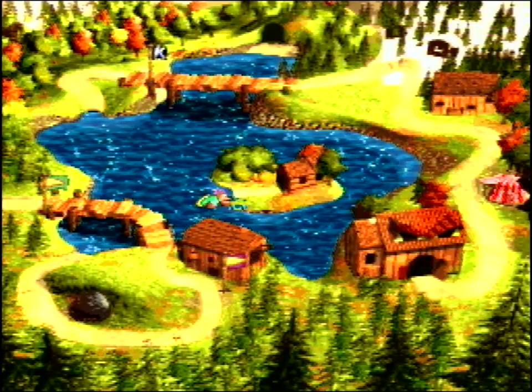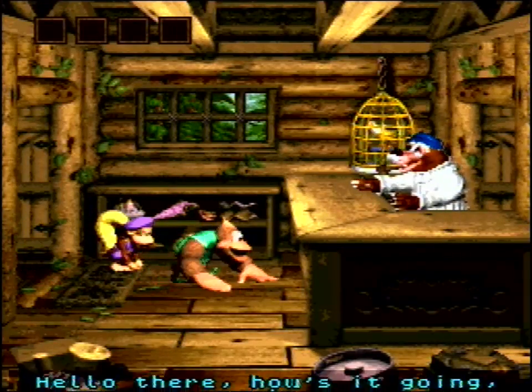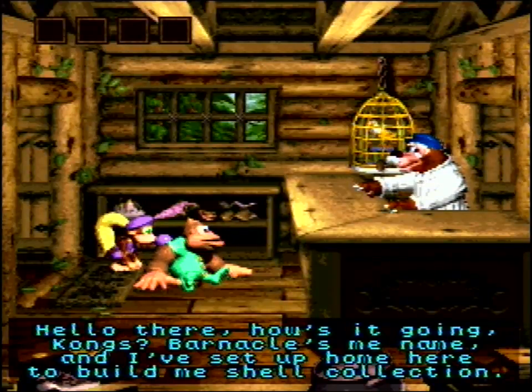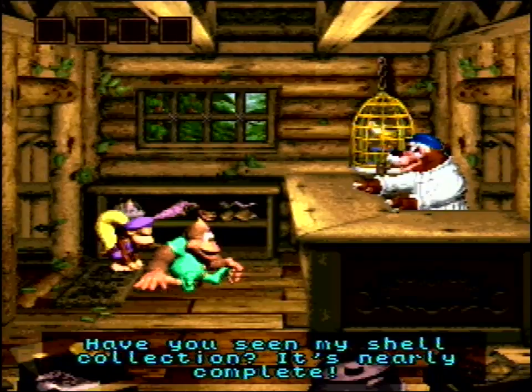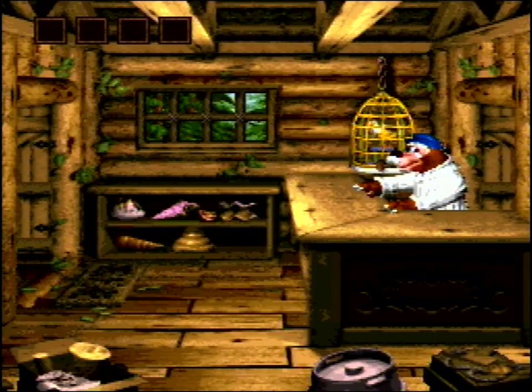Get on the island, kitty! Barnacles Island, I think it said. Oh look at that pipe. Hello there, how is it going? Kongs Barnacles is my name and I've set up a home here to build me shell something. Have you seen my shell collection? It's nearly complete. And we just leave without saying anything. That's how we do it. I don't get that - they just leave.